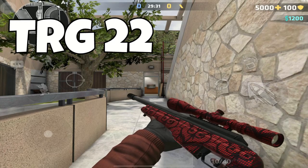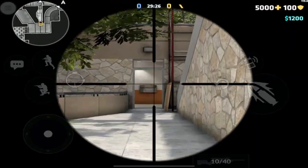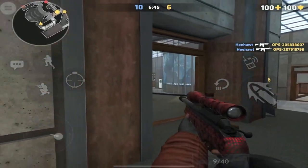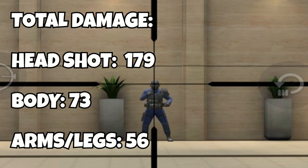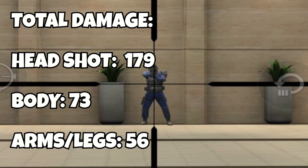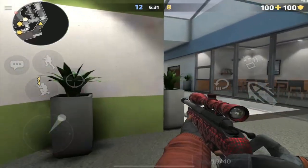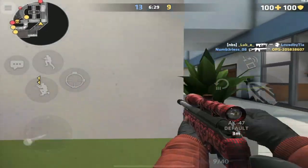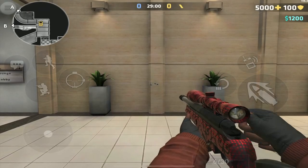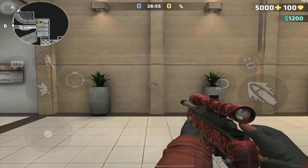We will start with the TRG-22. It costs $1800, has 10 bullets in the clip, with 4 clips in reserve. It also boasts the fastest running speed of any weapon, second only to the knife, which makes this weapon a good choice for taking the enemy by surprise. Its damage output is 179 points of damage to the head, 73 points of damage to the body, and 56 points of damage to the arms and legs. This is definitely one of the weakest sniper rifles, but combined with its fast reload speed and running speed, you can safely take cover in between shots if you've missed the first one. It also has the tightest unscoped spread, which can be useful if you are up close and unscoped.